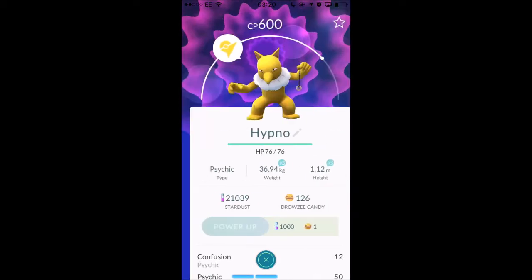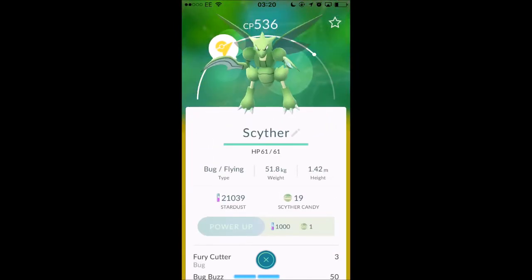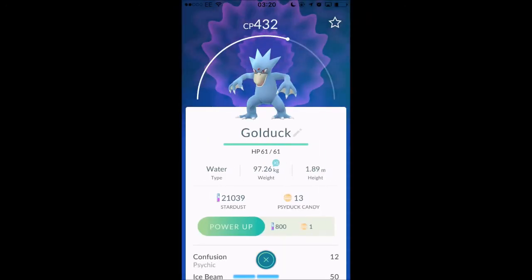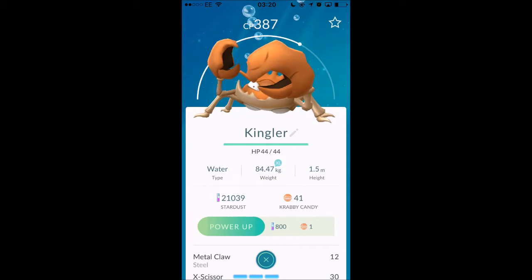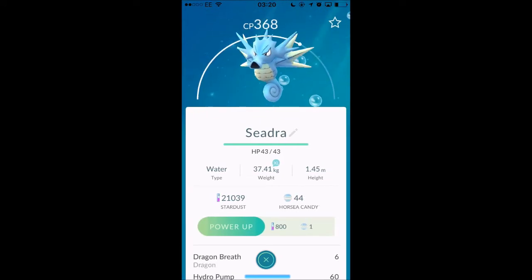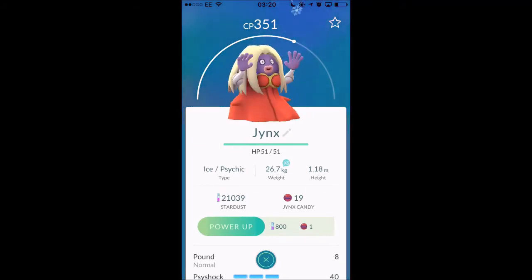There are loads and loads of Hypnos in this game, loads of Drowzees, so that's why I have so many of them. Scyther I also got out of a 10km egg, so if you guys are looking for rare Pokemon, definitely try and go for those 10km eggs. I know it's a long way to walk or cycle, but it is worth it 100%. That Snorlax is probably my best Pokemon — I can take on all the gyms around now.